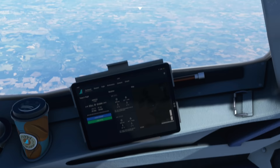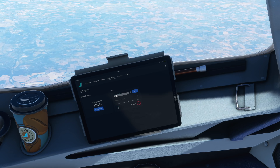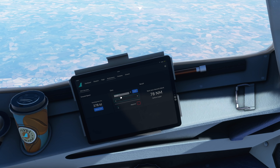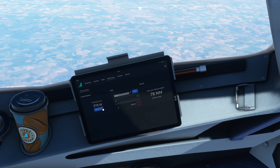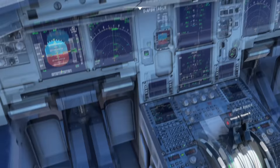Here in the cruise, let's look at the descent calculator in the EFB Performance tab. Press sync to input current altitude. Set target altitude to zero for Amsterdam. For a 3-degree descent, it calculates 78 miles needed. My mental math gives 25 times 3 equals 75 — about the same, though you may need a little extra to slow down. A nice built-in feature for a quick gross check.